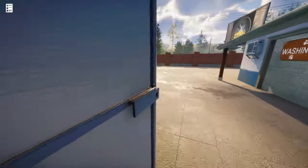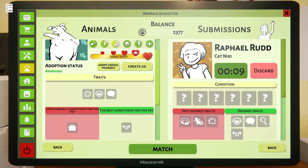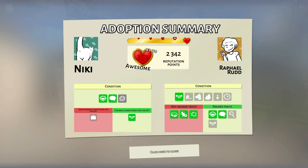Let's go enlist Nikki and find her a family. This costs us $25 but Raphael might be a better match — look at this, we have three traits matching up in the desirable category, nothing in the not desired, and we have kids and free time. This is it — Raphael is our match. Much better match, we'll get some more points. Oh my gosh, I think that is our record — 2,342! We did really well. Look at all those green boxes.